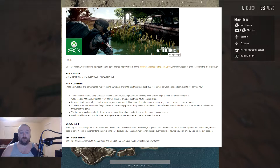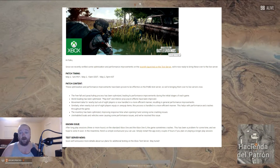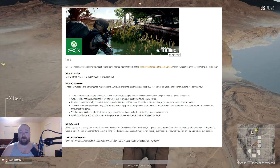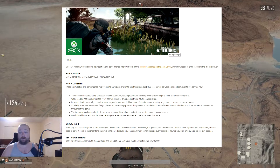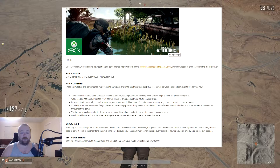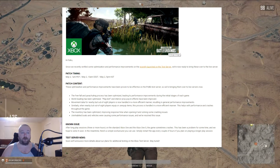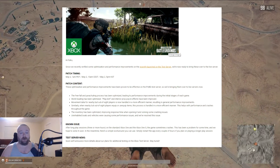The patch notes say they recently verified some optimization and performance improvements on the test server, and now they're ready to bring these over to the live server. The patch was May 2nd. These optimizations have been proven effective on the PUBG test server, so they're bringing them over to live servers now. Free-for-all and parachuting process has been optimized, leading to performance improvements during the initial stages of each game — so that'll help with the lag when everybody's parachuting in.